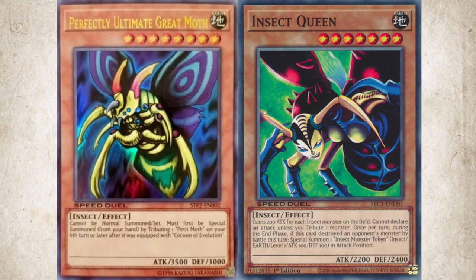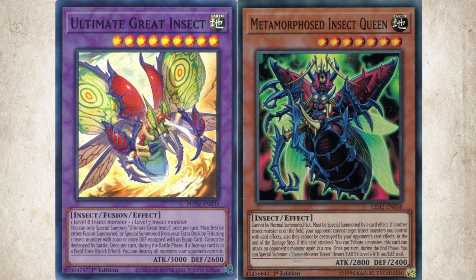Weevil is that annoying cockroach who keeps showing up throughout the series no matter how many times he's squashed — and he probably takes that as a compliment. After all, he is the insect duelist, but insects have only had a handful of moments to shine in the game's history. Weevil's boss cards Insect Queen and the Ultimate Moss have received retrains in recent memory, but that still leaves us room to work with to make a Weevil deck really buzz.